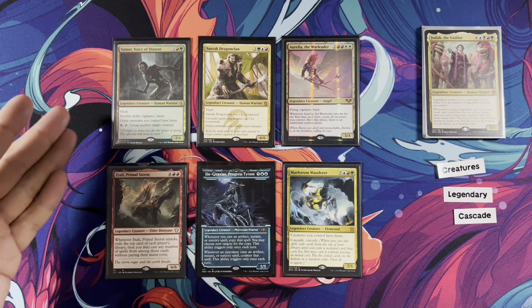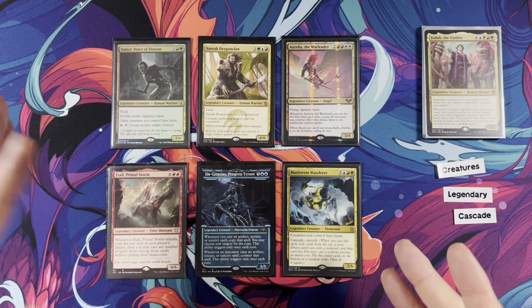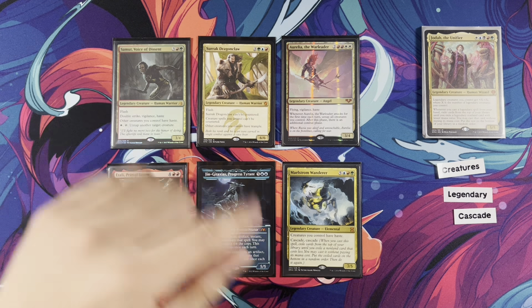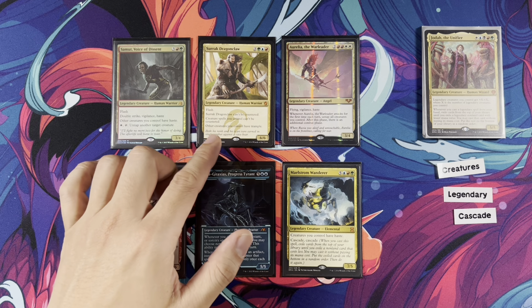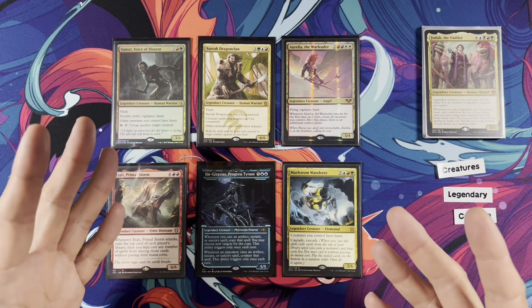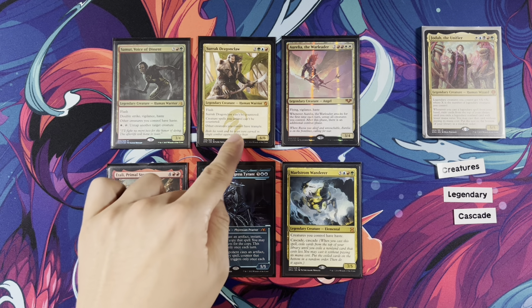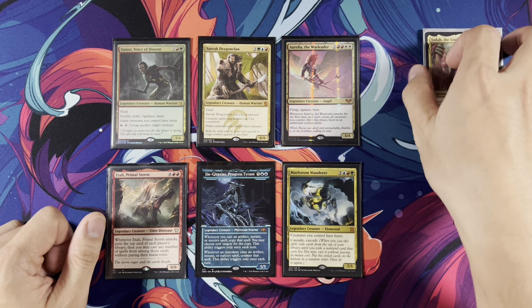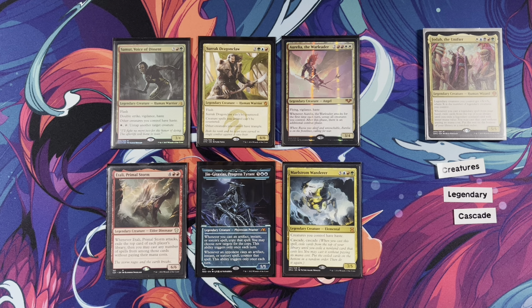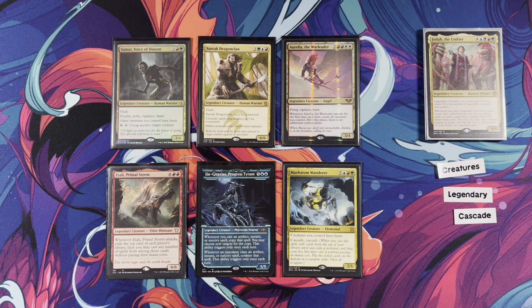From five mana value all the way to eight, we just have powerful, fun creatures. Samut — Flash, Double Strike, Vigilance, Haste; other creatures you control have Haste. She untaps some creatures. Surak, Dragon Claw — I always want to include Surak. He has Flash and can't be countered. The important keyword is Trample. Somebody might block Jodah with a 1/1 because Jodah doesn't have Trample. Boom — Flash in Surak, Dragon Claw, give Jodah Trample. Aurelia, the War Leader — multiple combats.